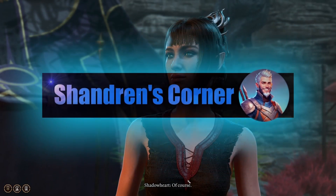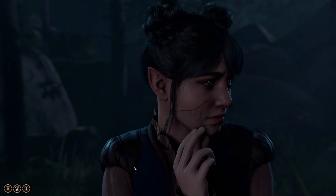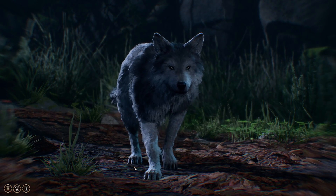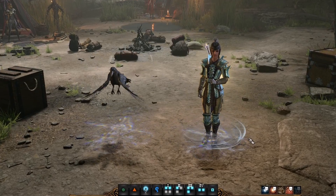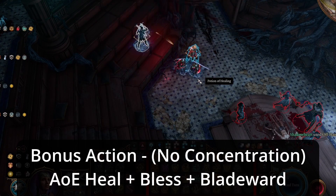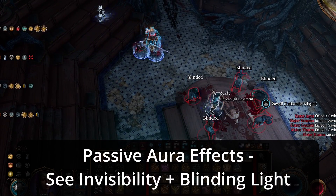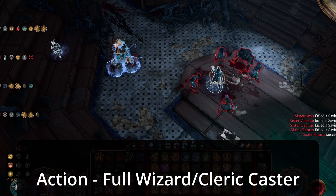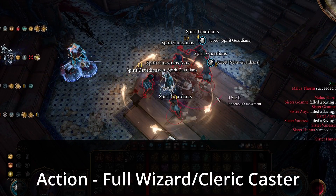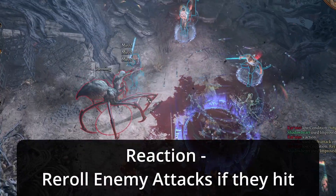Hey folks, this is Chandran here, welcome along. Today we're going to be taking a look at the updated version of my Shadow Heart build. This build is for when you hit Last Light Inn, and it's using items you can find before that point. I'm level eight, and the build is set up for level eight. It is a full-on support build — it's not focused on dealing damage, but it still has access to all wizard and cleric spells at full caster level, with all that entails: Fireball, Guardian Spirits, etc. What you want to be doing with this build is supporting your other characters, and a lot of the support is in the itemization, so we'll go over that after we've gone over the build.